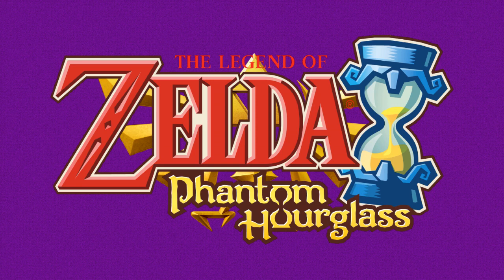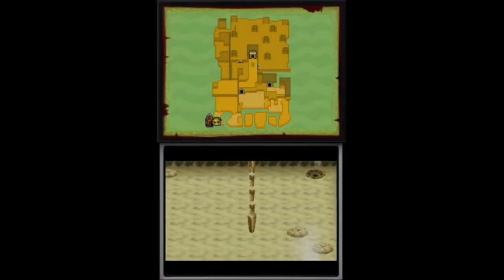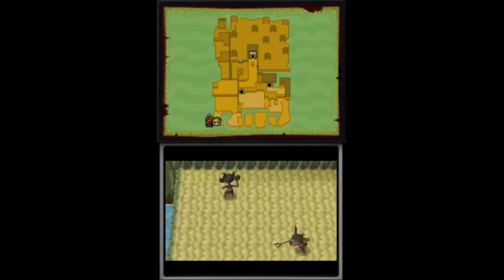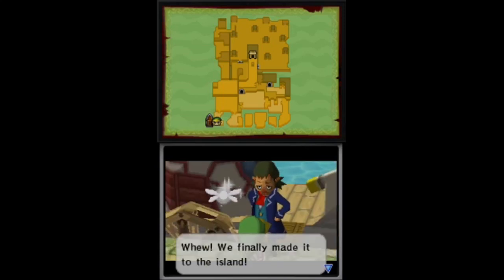Phantom Hourglass. The second game in the adult timeline, Phantom Hourglass takes place directly after Wind Waker. As such, it makes sense that many enemies from Wind Waker would be carried over, Mini-Blinns included.